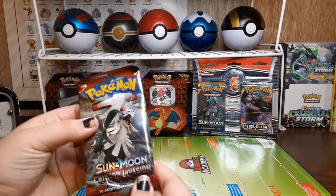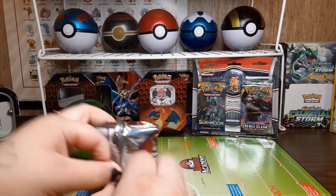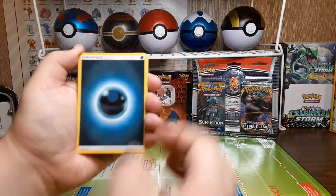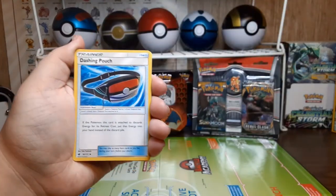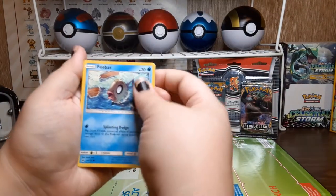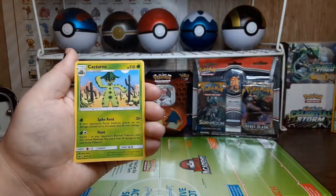Next pack we're going to be opening is Crimson Invasion, and Robbie will be opening XY Evolutions. Shout out to the Guild Gaming as well as Young Cloud Films on YouTube. Here's the code card - three to the back for Evolutions. We have Dark Energy, Dark Energy, Seravia, Gladion, Dashing Pouch, Weedle, Cubone, Salandit, Phoebus, Carablast, Reverse Holo Bewear, and the rare is a Cacturn.